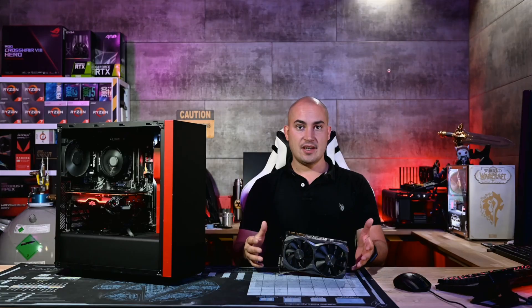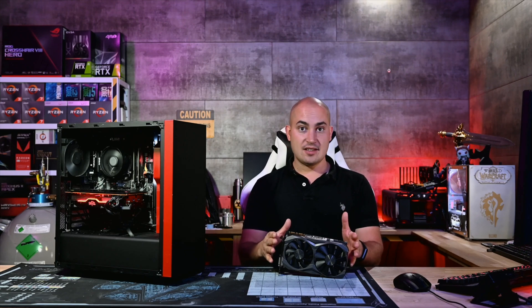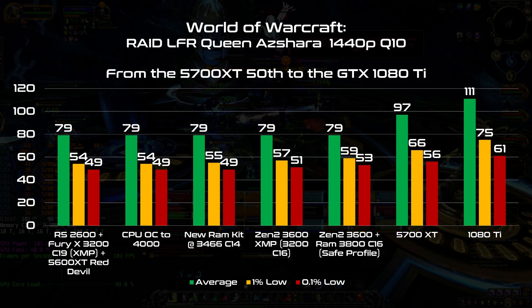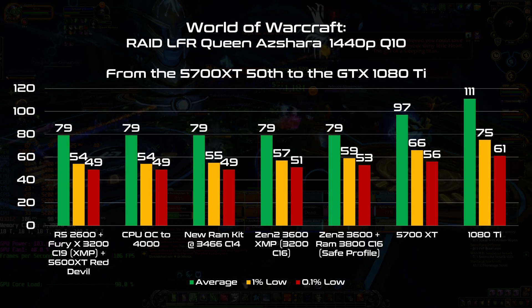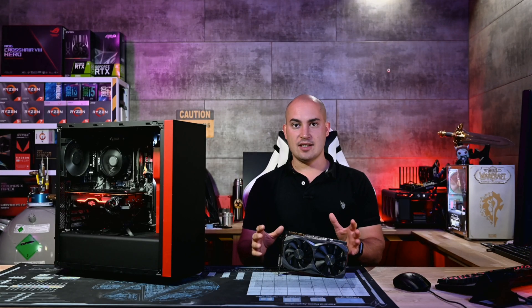But I still want more. Here I have a GTX 1080 Ti — the mini-ITX version. Trust me, it performs exactly the same as the full-length version, and if you want a mini-ITX build for the living room, this card is great and not too loud. Another big bump: 111 FPS on average and 75 FPS 1% low. This is definitely good performance for raids, but we're talking about a high-end GPU that goes beyond the design of this build. I probably need to set different expectations — I want a good build, but not at that cost.